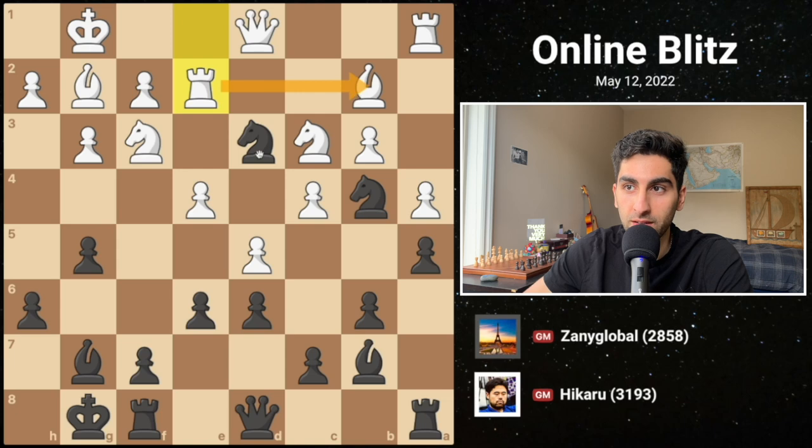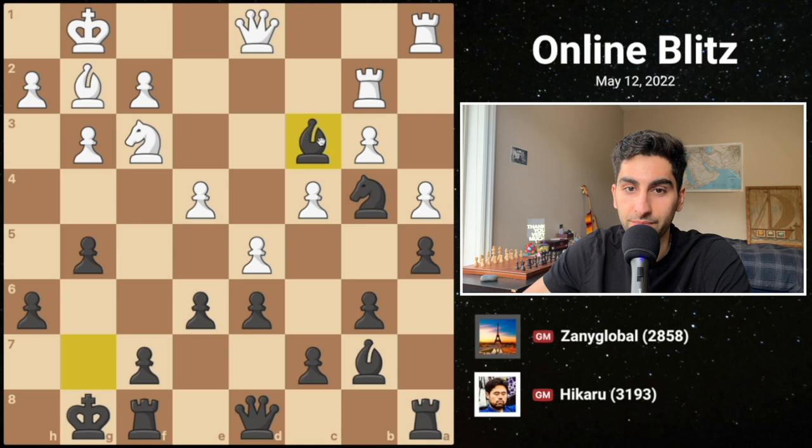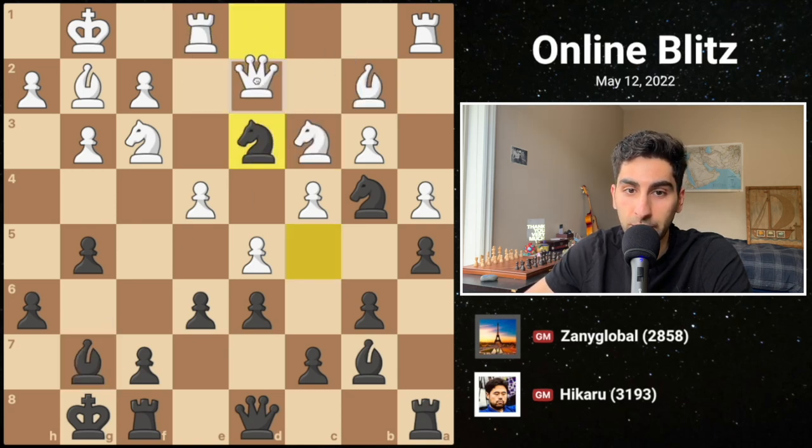Rook e2 does not work, because black captures the bishop and the knight is left undefended. White's best bet is to play queen d2.